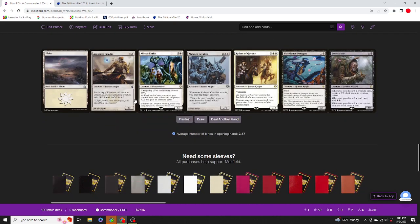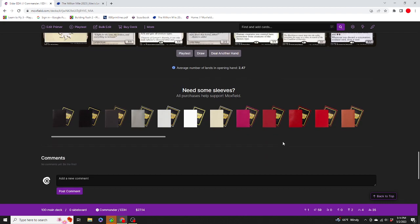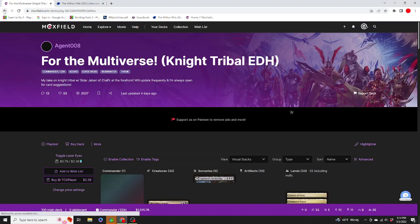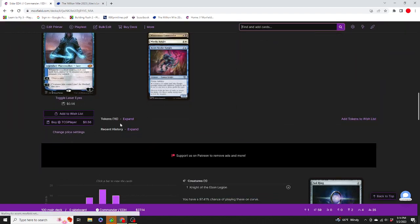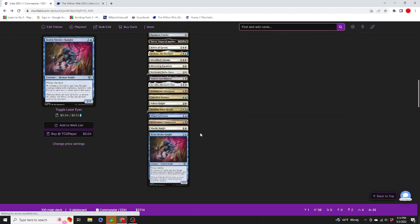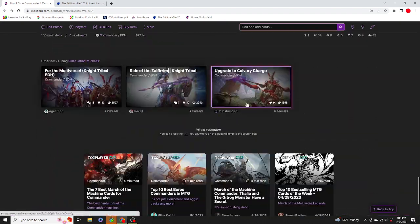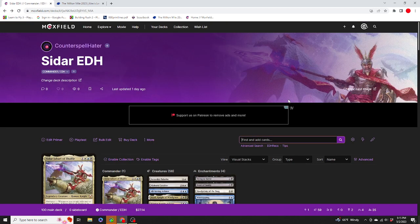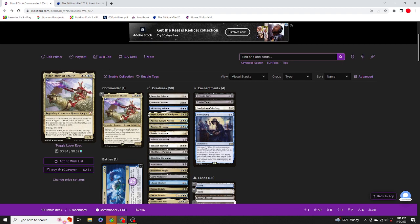And a curve and everything else. Average number of lands in opening hand: 2.47. Just to compare real quick — $1,000, $1,800, $246. We come in at $27.14. I digress though — that is the end of this Commander Guide starring Siddhar Jabari of Zalfir.